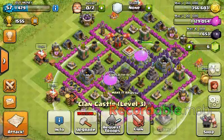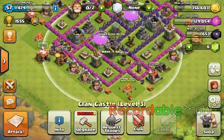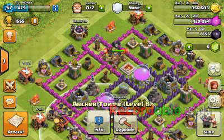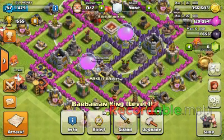I've kept my clan castle in the center so the archers or the wizards are protected by these buildings, making it harder for them to take out. And the Barbarian King protects nearly all the storages.